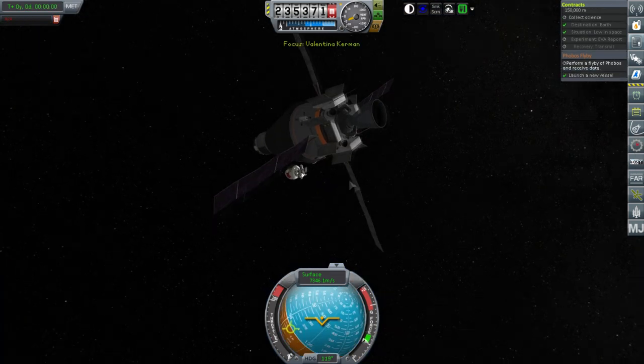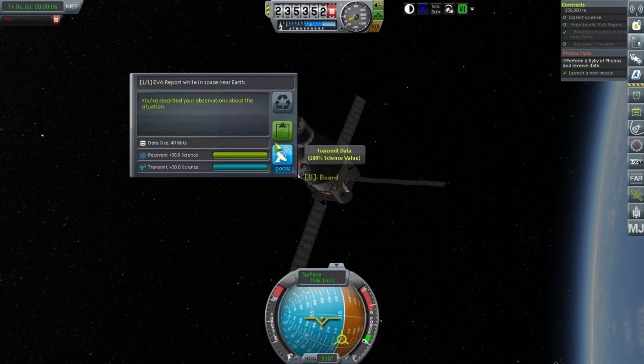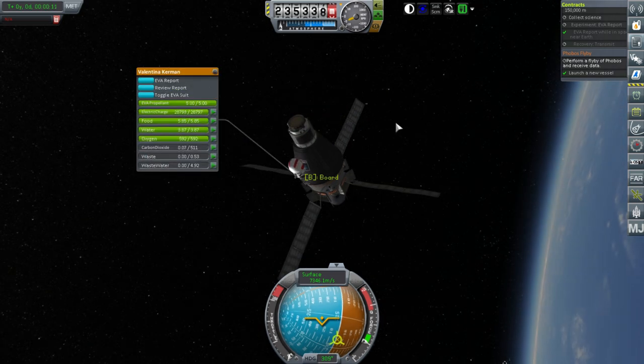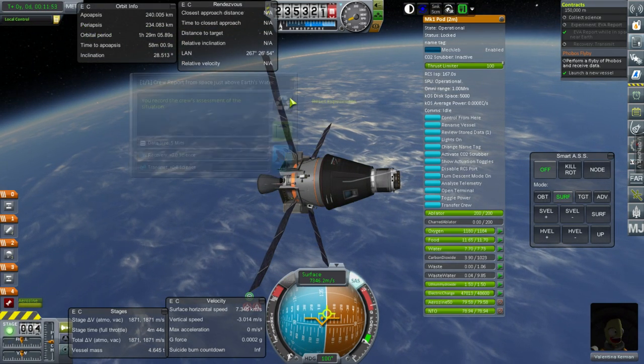EVA. Valentina is nice and stable. EVA report — wow, 30 points actually. Keep experiment and board. Let's also have a crew report, but we've done that before.